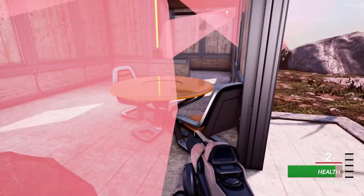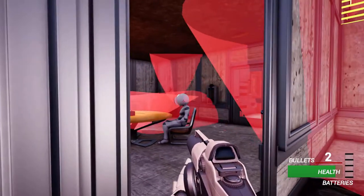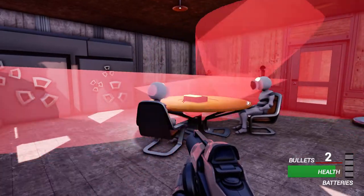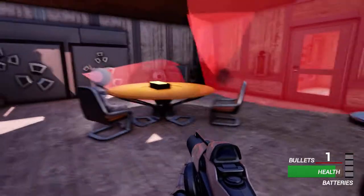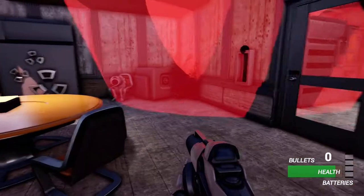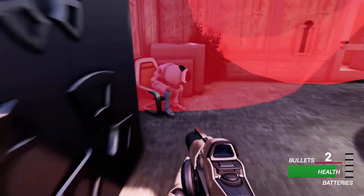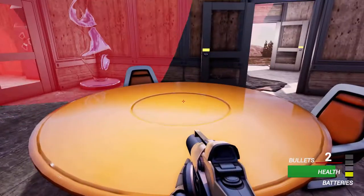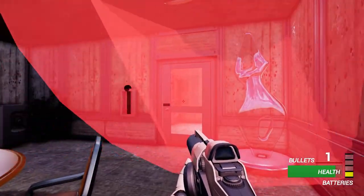And then we have the camera there — let's take out that camera. I have only two bullets, so I really have to be careful. If I move fast enough... I don't know, because they can see behind. Okay, that one's down. That one's down, that one's down. Let me get some ammo. Okay, I just killed a guy and I got a battery. Now I have only one bullet.